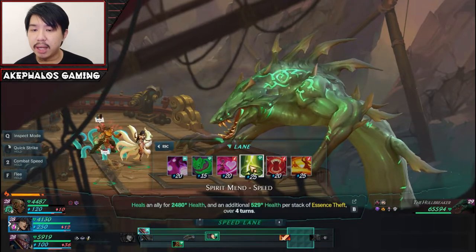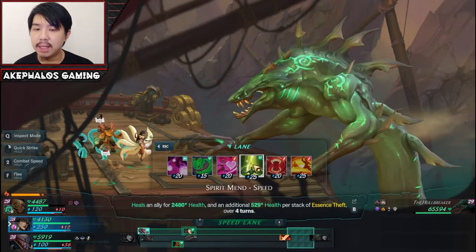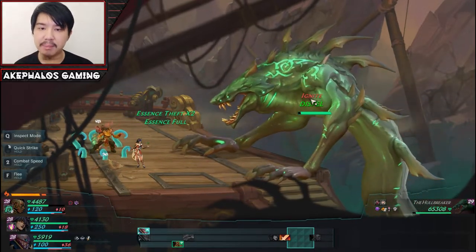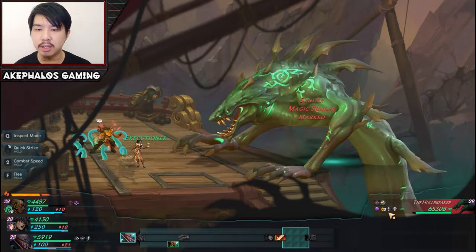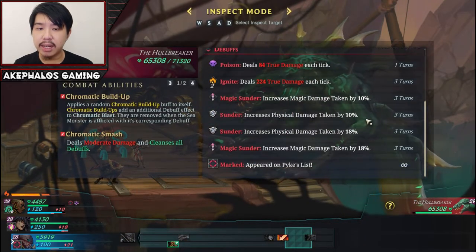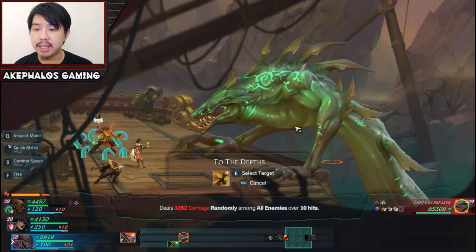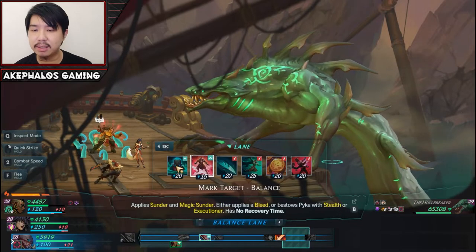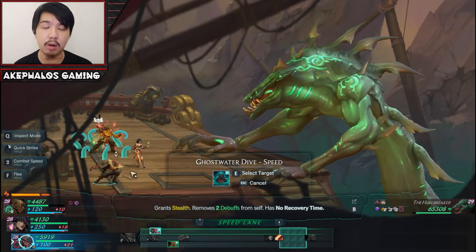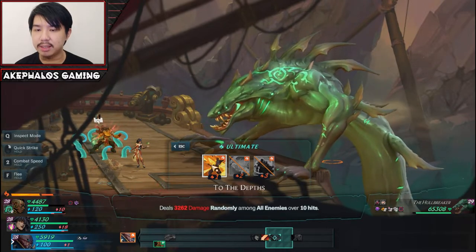With Ahri here, I'm not going to do Spirit Mend — let's do more damage with another Debilitating Orb. I mainly want to get some debuffs on him because the debuffs actually help out here — they do a lot of true damage, which is basically raw damage. We have already applied Sunder and Magic Sunder on the guy. It has two stacks of Magic Sunder now: one by 10%, one by 18%, which is very good. What I'm going to do is Pyke's ultimate — he should take a ton of damage. Actually, he's out of stealth, so let's do a Ghost Water Dive first. It should give Pyke stealth and increased crit chance, giving us more damage on the ultimate.